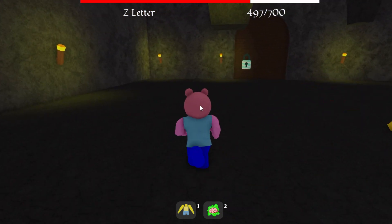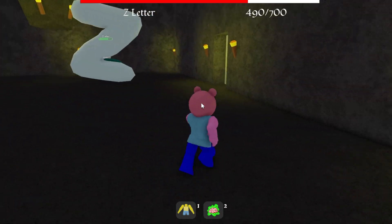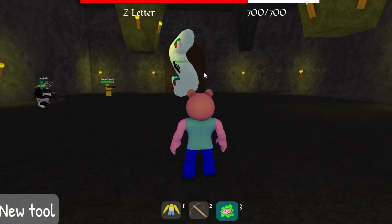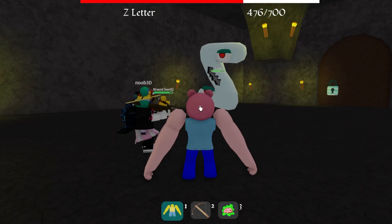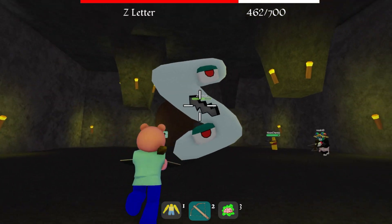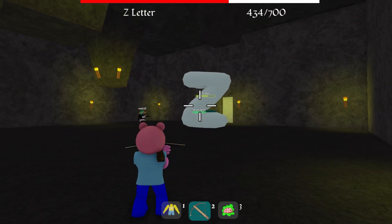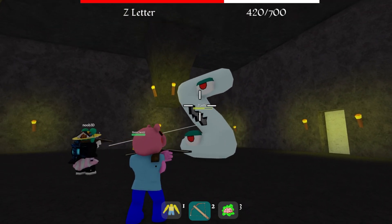Boom, come on fire! Oh my bro - my bow broke! Okay, my bow broke. Now I need a new bow - let's grab another bow and shoot him again. What about - shoot him again, boom boom, come on - this thing fires so slow. Boom, I think I missed. Gotta get him when he's flat - shoot him in the mouth!